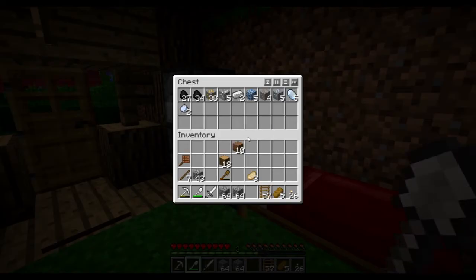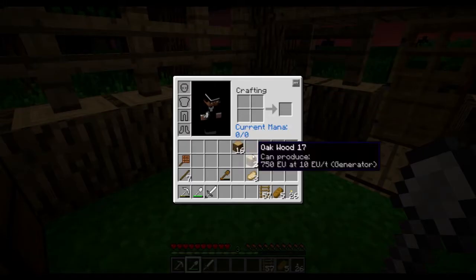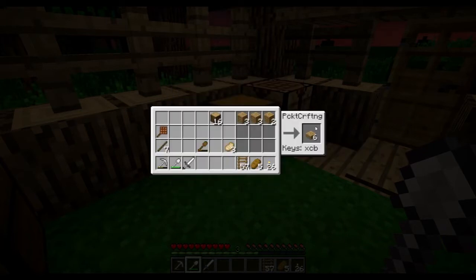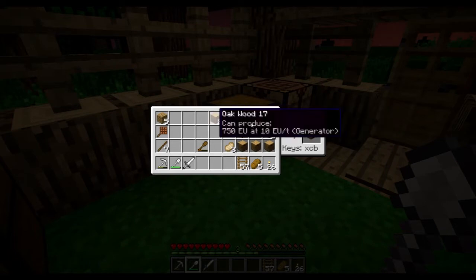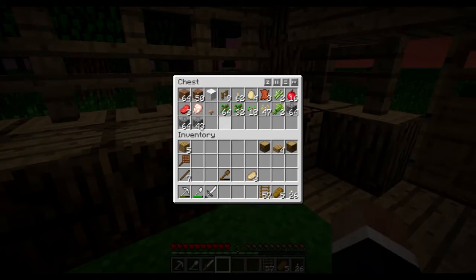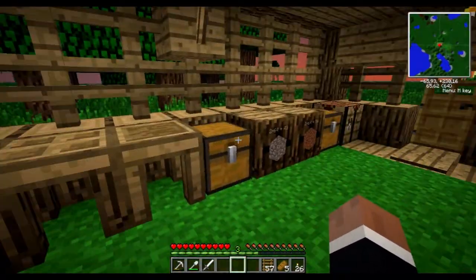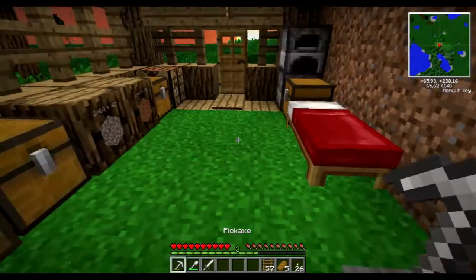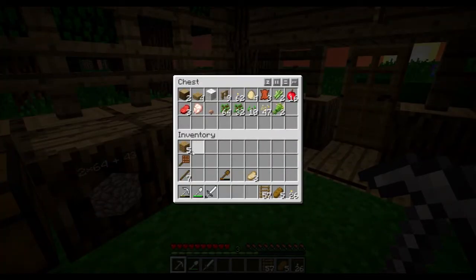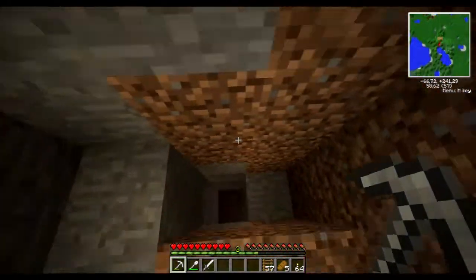Do we have a chest for stone? No. Let's make some barrels. There we go, we can make two — one there and there. And we can then get dirt and cobblestone. Perfect. Get rid of the wood from there, don't need to carry it around. Get some more torches and we go down into... whoa, that was close.